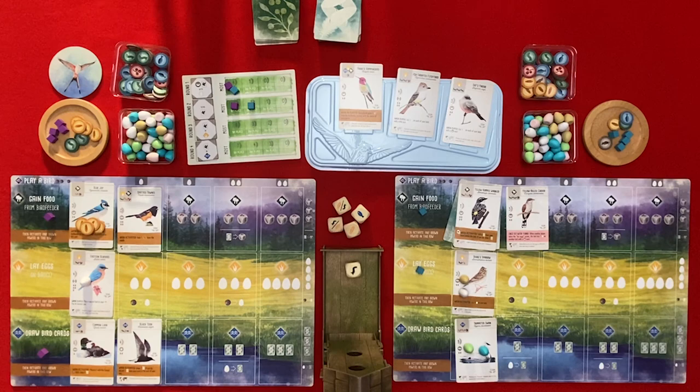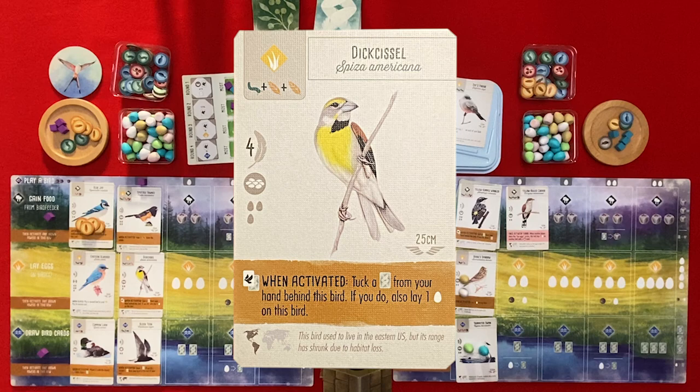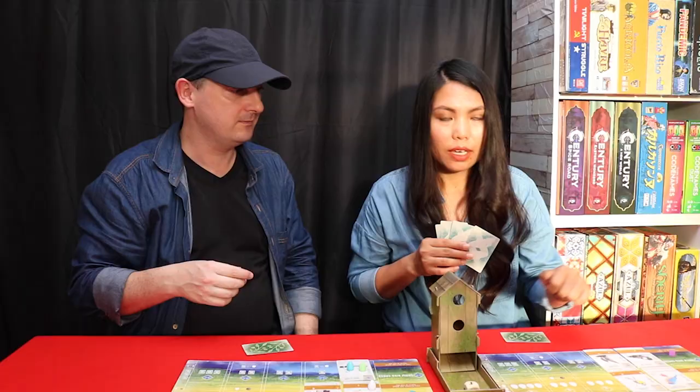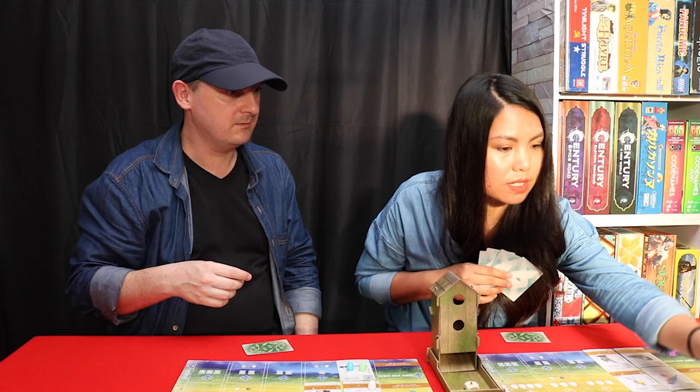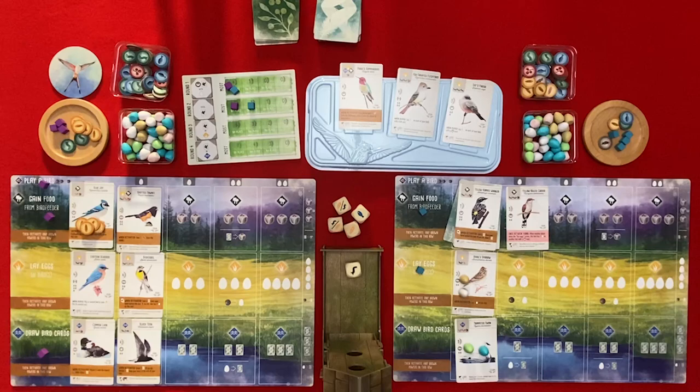I'm going to play a bird costing one egg as payment. I will play the Dickcissel - when activated, tuck a card from your hand behind this bird and if you do also lay one egg on this bird. That is going to cost me an invertebrate and two seeds.